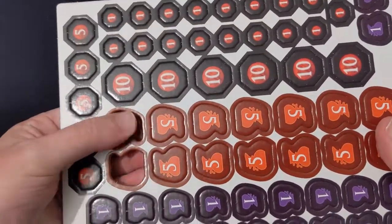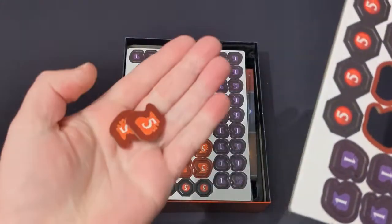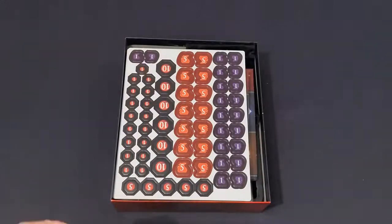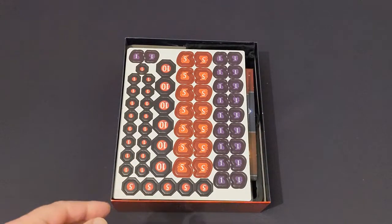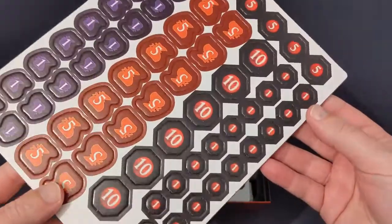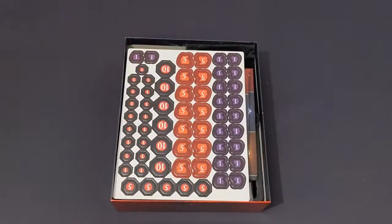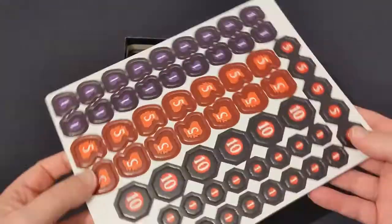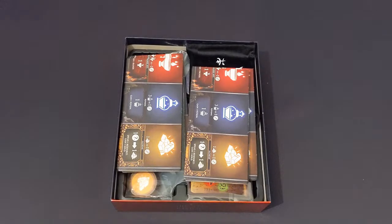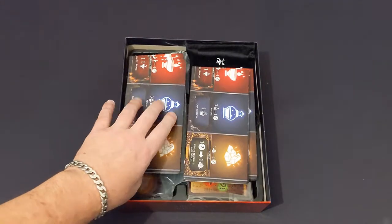There are some stretch goal components in the deluxe version. If you buy the base version, you get cardboard counter versions instead for the scoring. You can see there's a 1 and 5 for one set of tokens and a 1, 5, and 10 for the scoring. The scoring is done on an abacus and the 1 and 5 is done on little wooden components, which we'll see later.